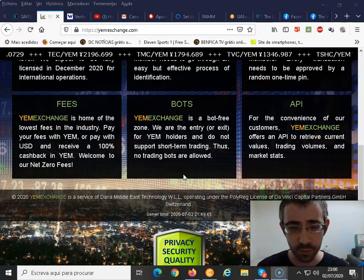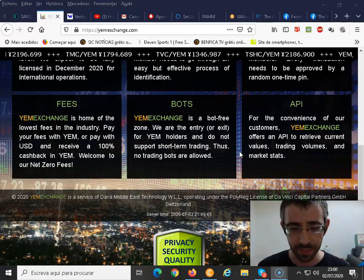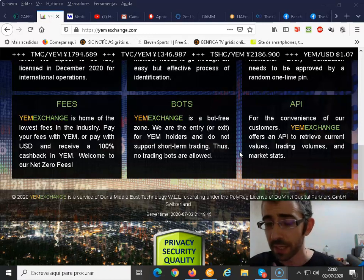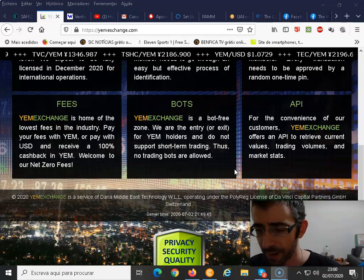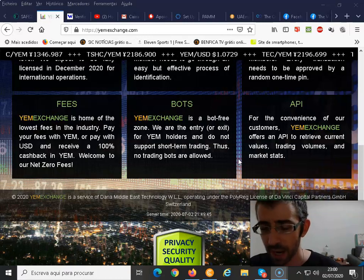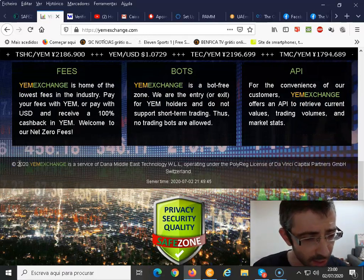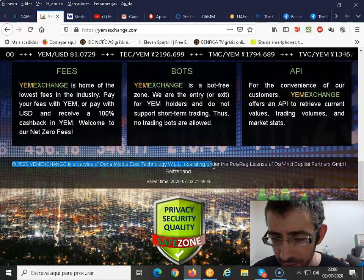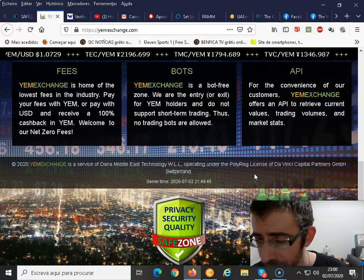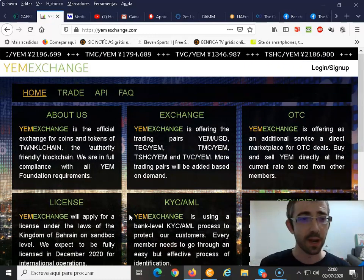The exchange is a bot-free zone — it's an entry point for YAM holders and does not support short-term trading, so no trading bots are allowed. For convenience, the YAM exchange offers an API to retrieve current values, trading volumes, and market stats. This exchange is a service of Dana Metal List Technology, operating under the Polyrex license of Davinci Capital, based in Switzerland.